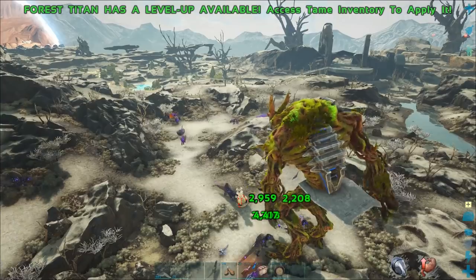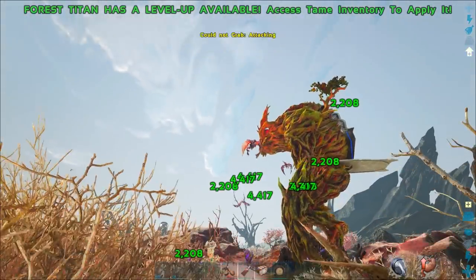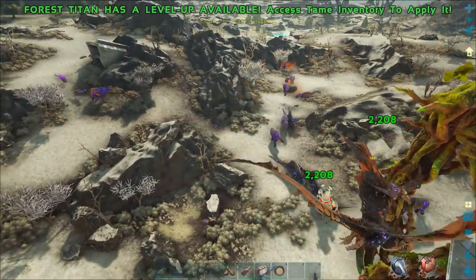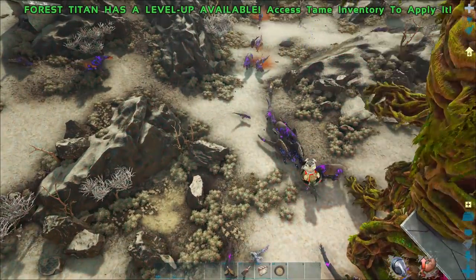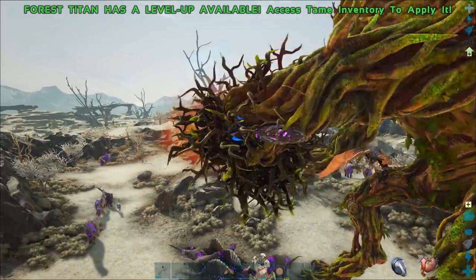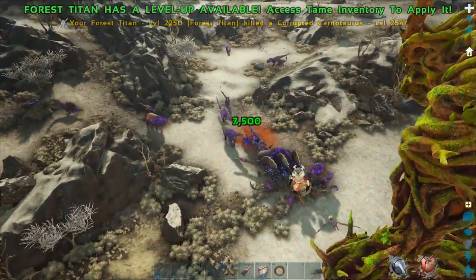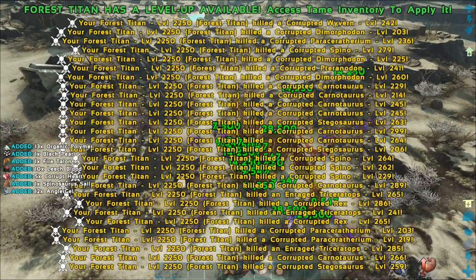This titan just destroying everything. I was trying to root grab one of the wyverns but it was just not happening because they get in so close. It was better to use the swipe — caught them as they were going by. I managed to grab that carno and smash it. Pretty cool, look at all that, killed in one go.